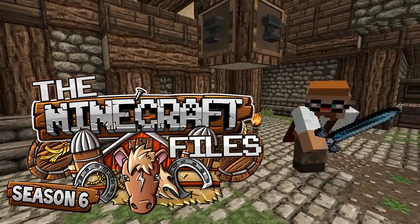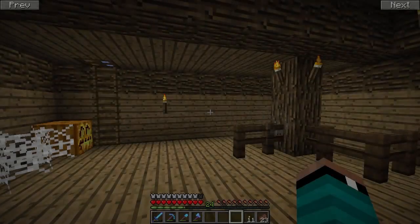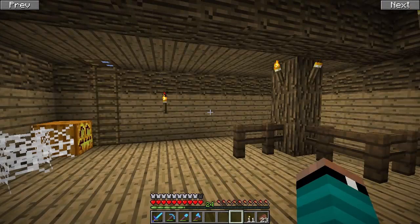Hi, that was a good one. I liked that one a lot. Hey, what's going on Swifters? It's Jimmy Swift here and welcome back to the Minecraft Files guys. This is episode 88 and today we're going to be building Melvin's Path.